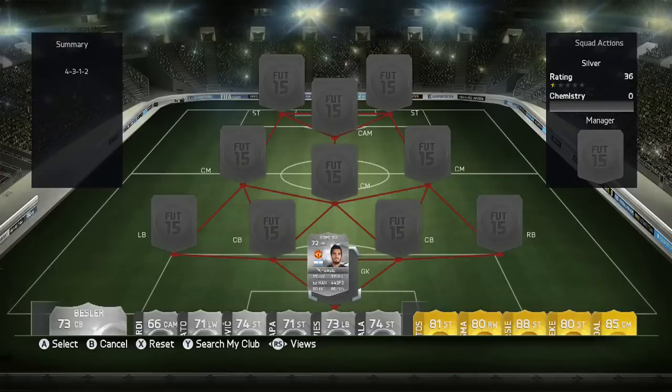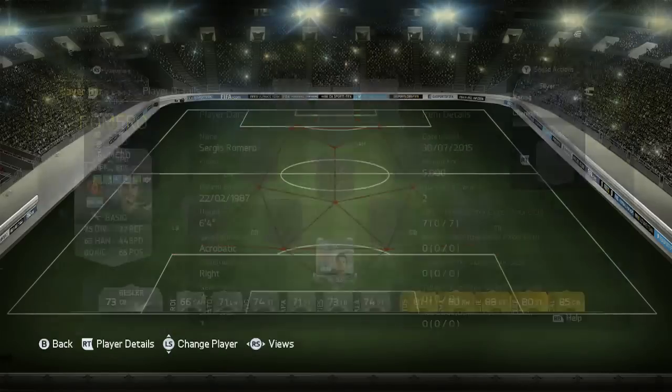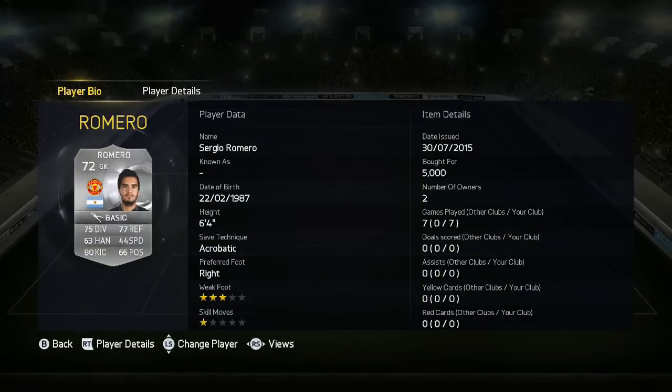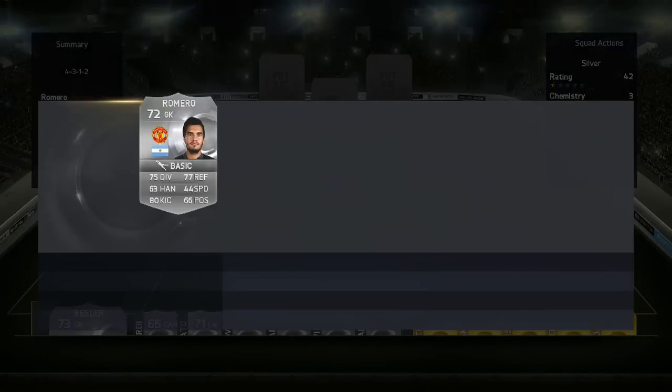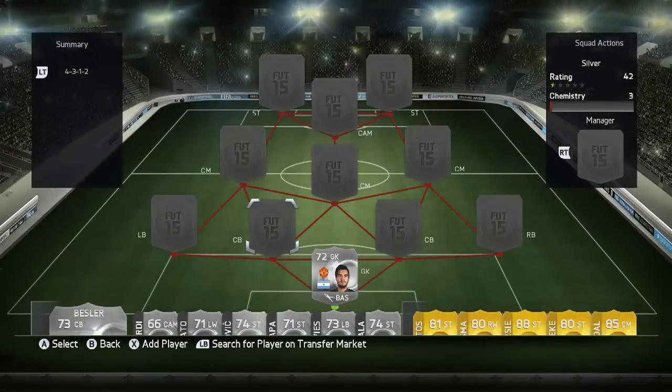In the goalkeeper position we've got Manchester United's new backup goalkeeper Sergio Romero, transferred from San Fedorio as a free agent. 6'4", decent stats there. 5k — he's extinct. He was the last time I checked, and yep, still extinct.